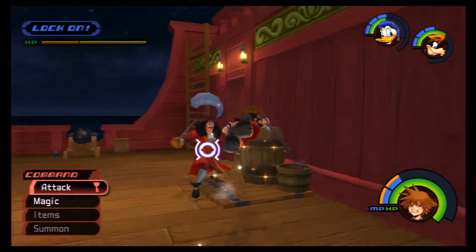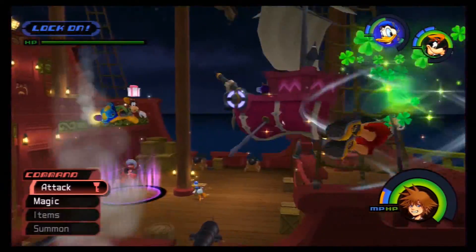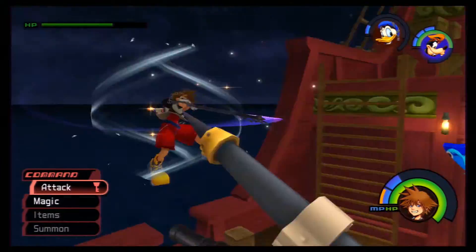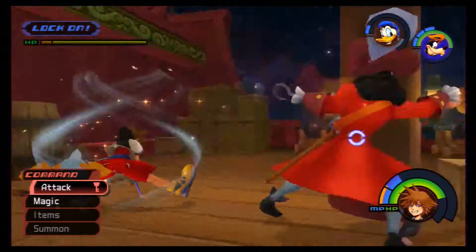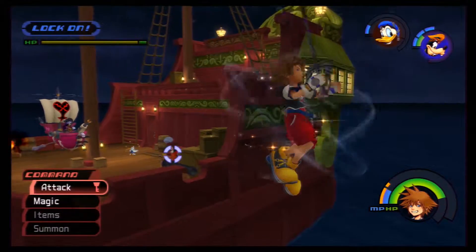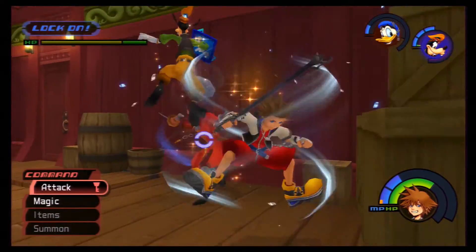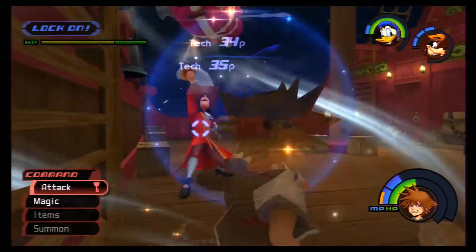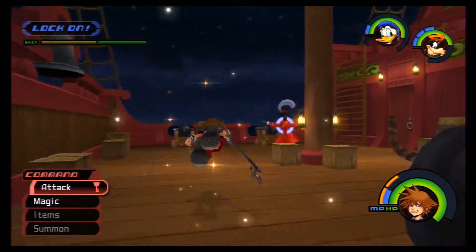Every other attack of his is fine — you can just counter it normally. This guy is starting to annoy me, so I'll take him down again. Just aim for the boss. All in all, I think this boss fight is a lot simpler compared to the Shadow Sora fight that we just did, so we shouldn't have too many problems.